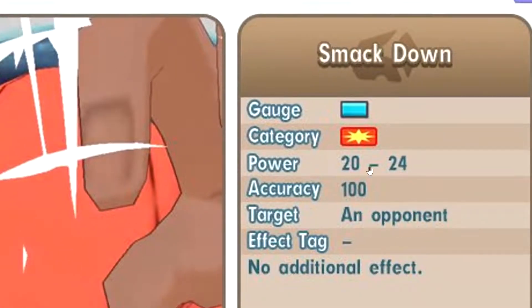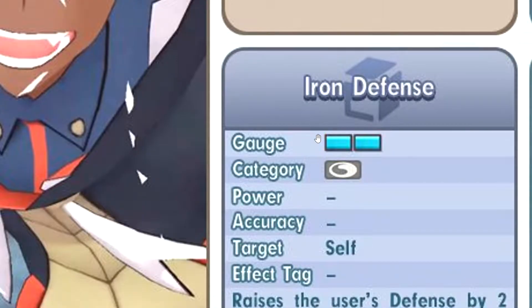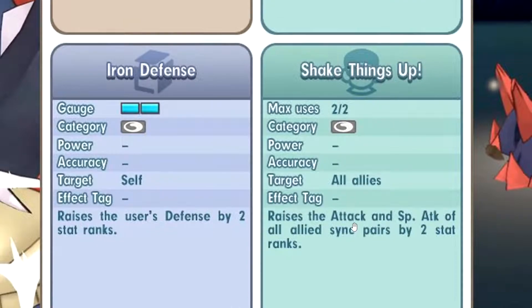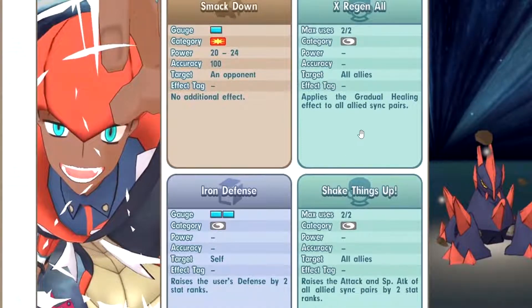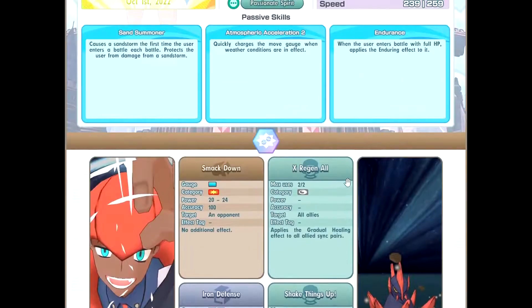Vex regional, okay. Iron defense, okay. This is actually not looking good. What is this build? Shake things up — plus 2 attack, special attack for all allies. Is he a support for attack? What is this kit? This is so confusing. Sync move is smashing rock. What is this build? Summon sand? You have faster gauge in sand, or in weather? Endurance? Smack Down and then iron defense?